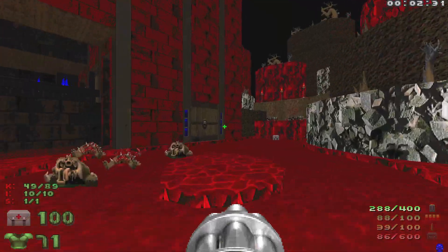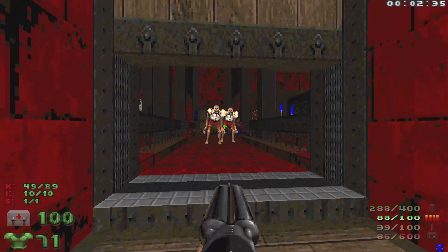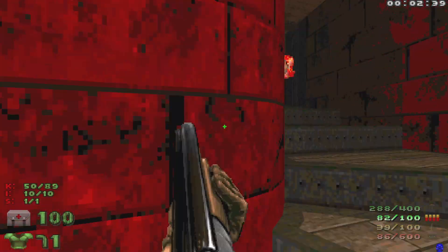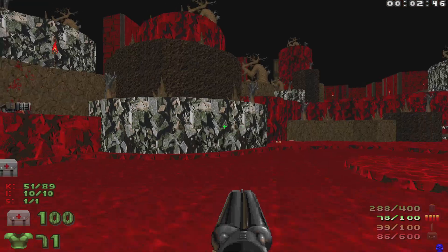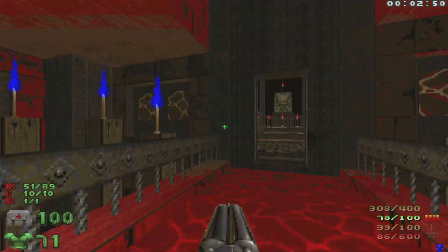A couple more Revenants up above — let's go take them out. Oh, that was close! With the blue key in hand, we're going to head over to the blue door.